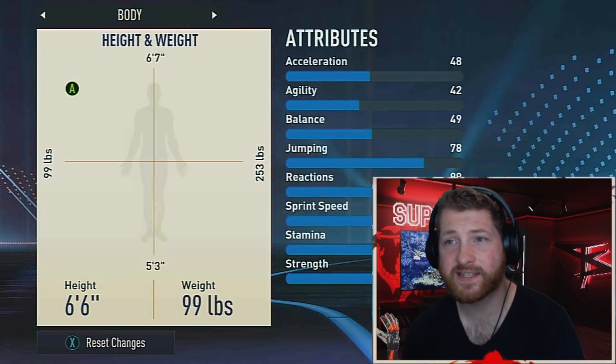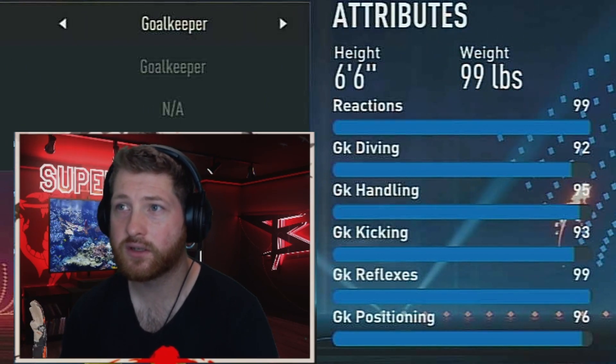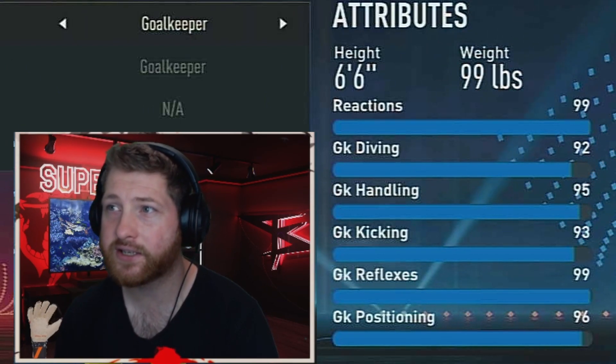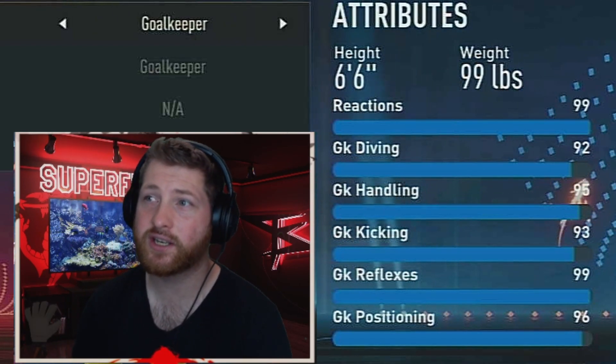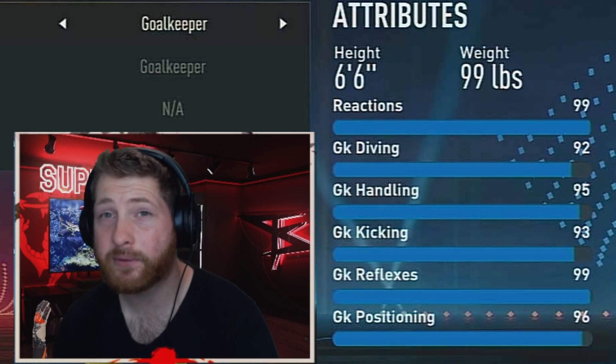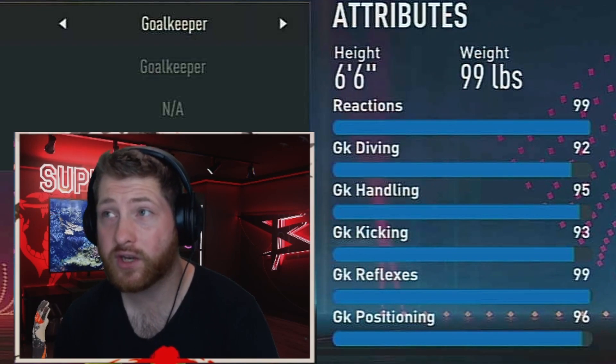We're gonna look at my goalkeeper build and it is insane — you're gonna love it. It feels great, you're tall, you're quick, it is perfect. So let's jump straight into the build: playing 6'6", 99 reactions, 92 diving, 95 handling, 95 kicking, 93 reflexes, 99 positioning, and 96. That, my friends, is the best build you can get.